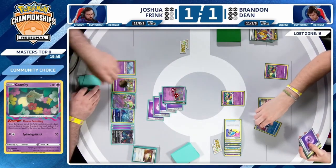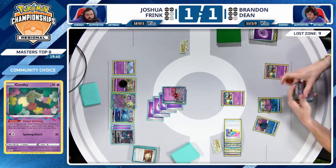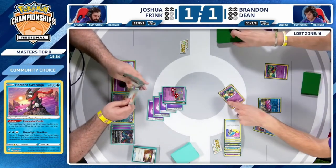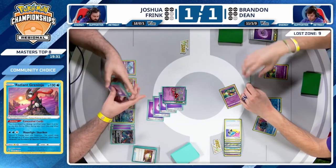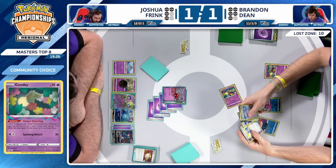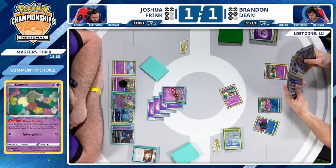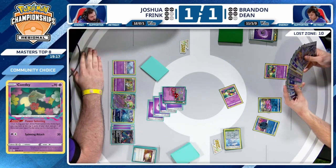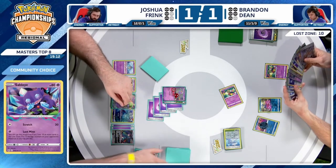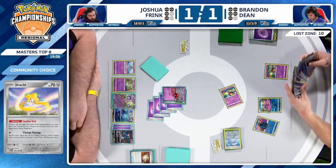Flutter Mane no longer in the active spot — activated with Flower Selecting. Need Sableye out there at this point — no Spirit Tomb, no Sableye. Flower Selecting and now there are 10 in the Lost Zone. This is one of the weaknesses of Gardevoir now — when you don't have the bench space for Jirachi, a lot of damage counters are left in play when you're charging up Pokemon like Drifloon or Scream Tail.